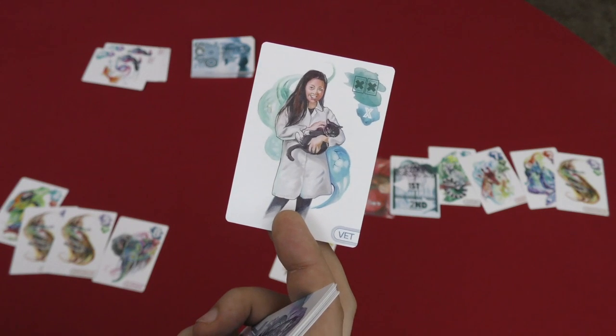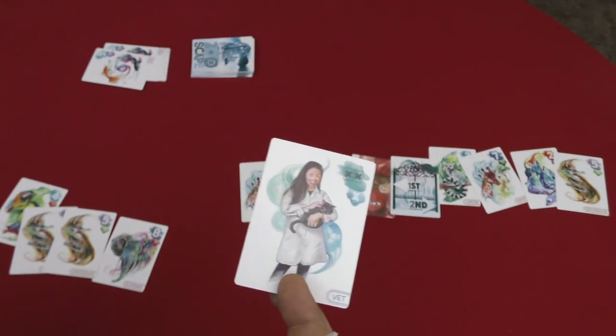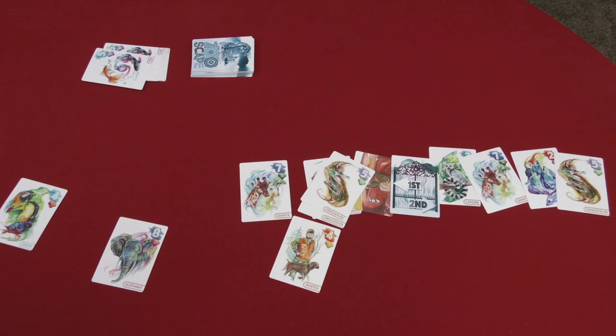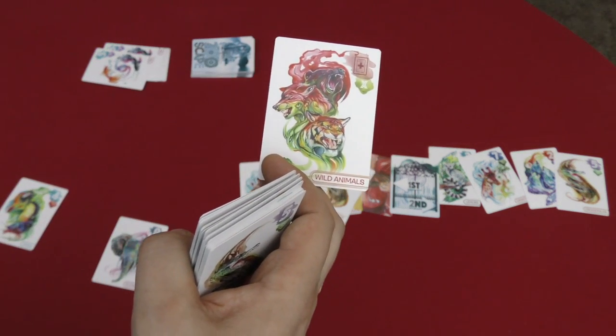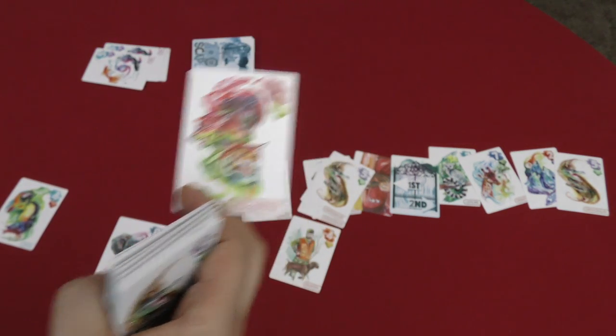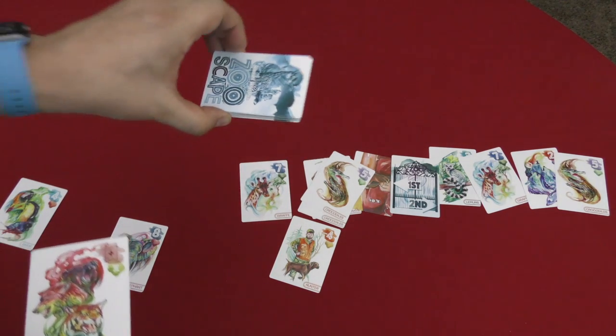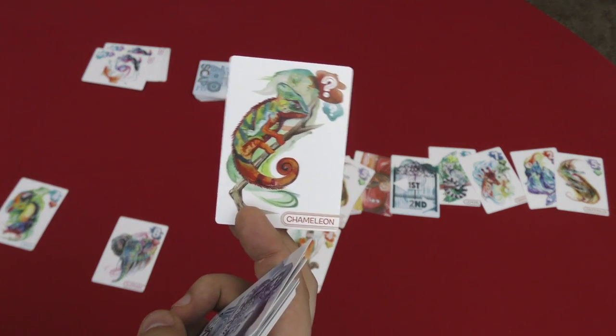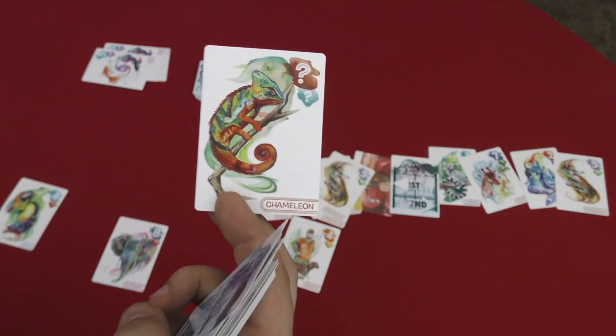Vet cards could be good or bad — they make you immediately discard two animal cards, which could be bad, but could also help if you have three crocodiles and need to get rid of one to go back down to two for more points. A wild animal lets you go through and get a card from the stack not being used in the game. There is also a chameleon which you stick with another group and it becomes a creature of that group.